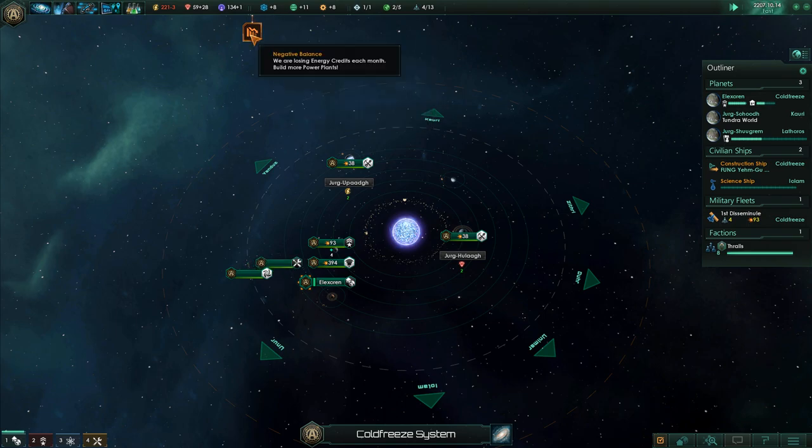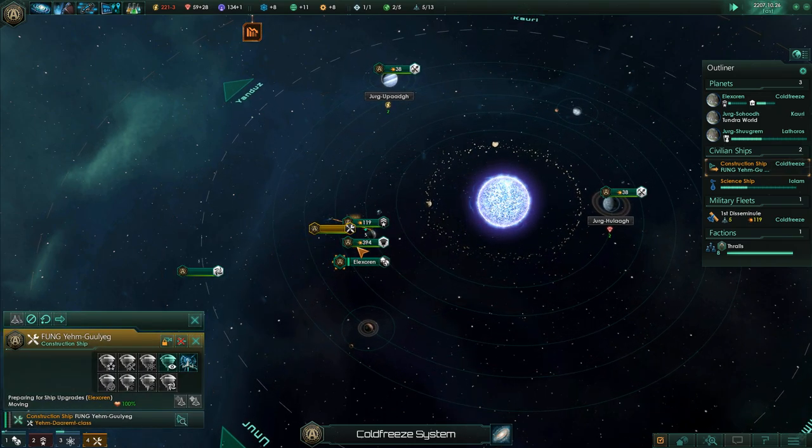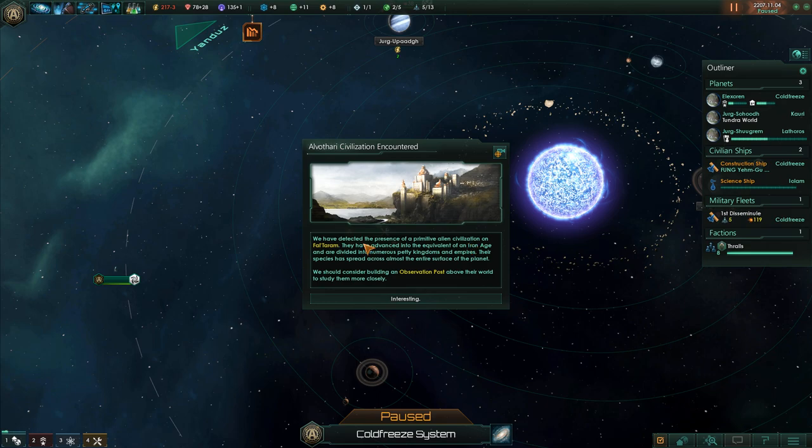I'm not going to worry about those research projects. The negative balance doesn't concern me too much. While he's in orbit, he should cost less to maintain. So that's fine. We have detected the presence of a primitive alien civilization on Fal-Taram. We can build an observation post there to observe them.